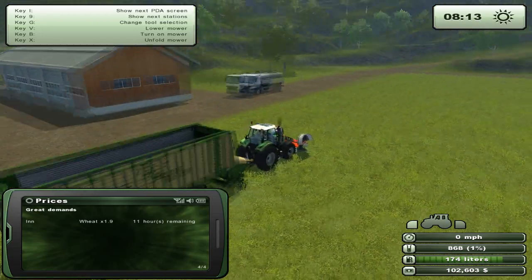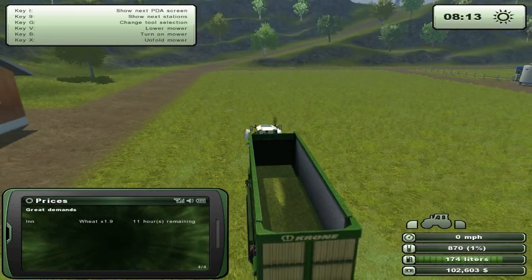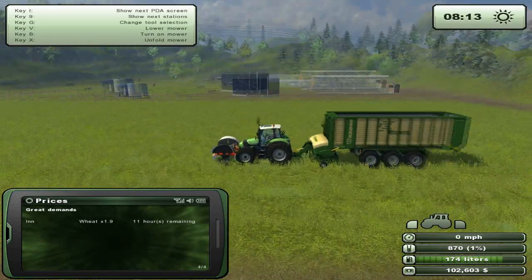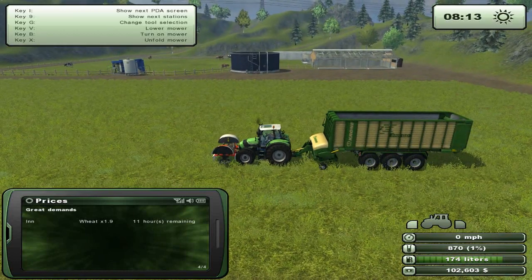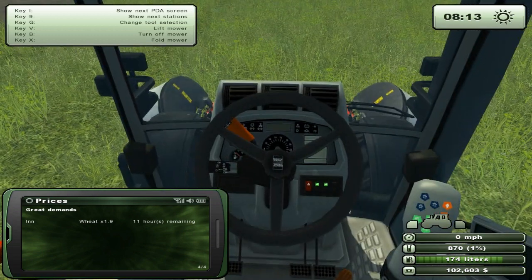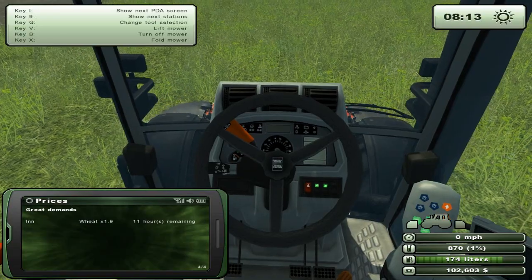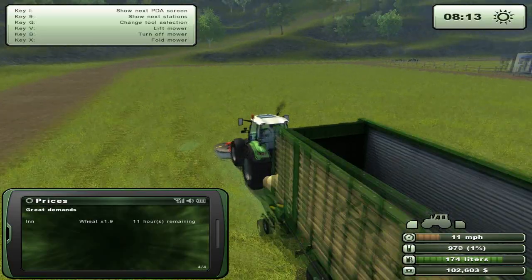I have no idea where the actual milk factory is, but I went ahead and turned on my forage wagon. I've gone ahead and done some cutting of the grass. Grass is good because it always grows. You can see the grass being cut here, but let's go back into this mode.